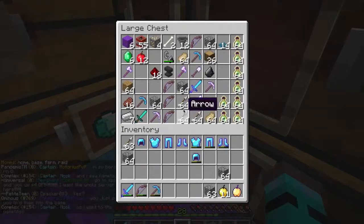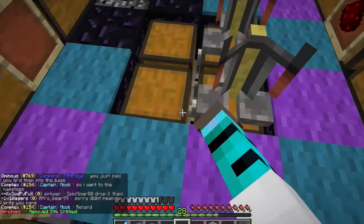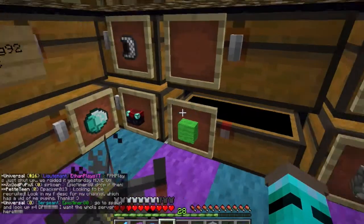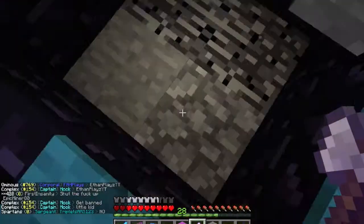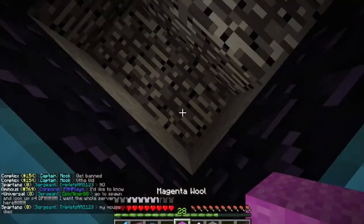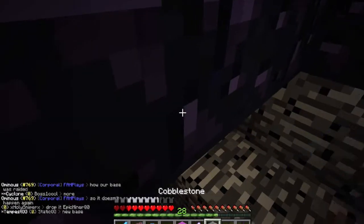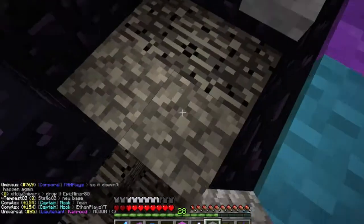Yeah, this is basically our base — nothing too great. These are just random chests for stuff. I'm trying to make an AFK thing here. There are spots over here — I actually could, right here, though it's a little weird place to put it. Let me try.